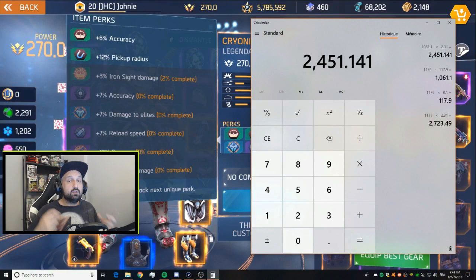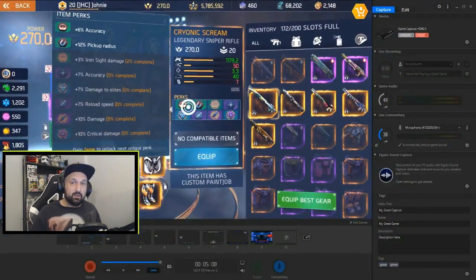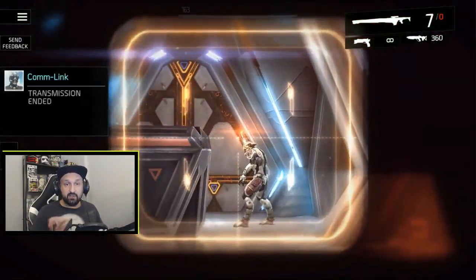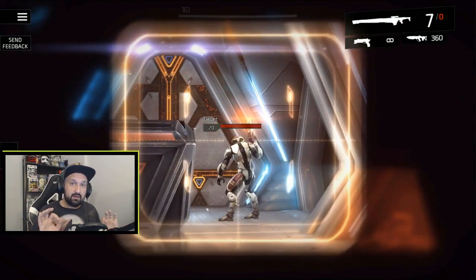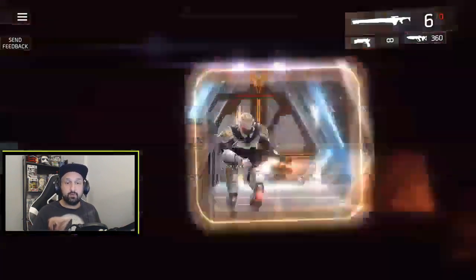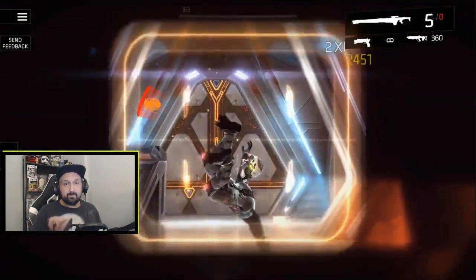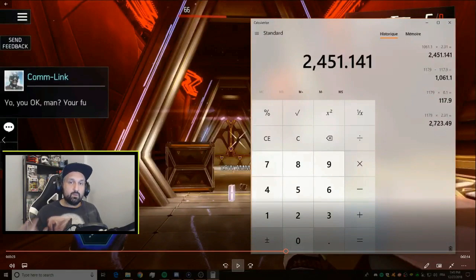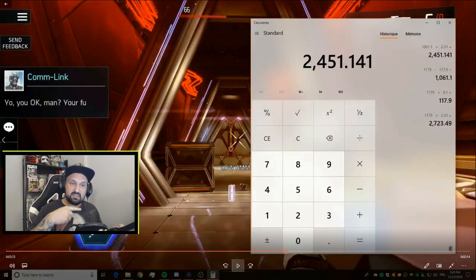I calculated before going into the level just to verify, then tested in-game. Aiming down sights at the first enemy — no aim down sights bonus, zero perks on the Cryonic Scream except pickup rate — the headshot registers exactly 2723. The second enemy shows exactly 2451. The numbers match perfectly. Not all enemies have the same resistance, which will affect your calculations.